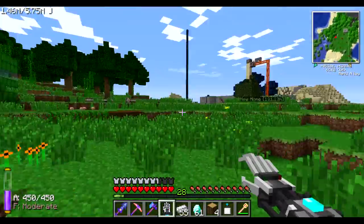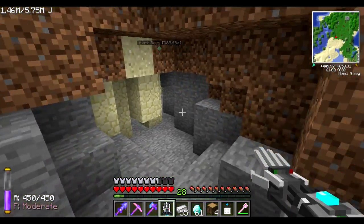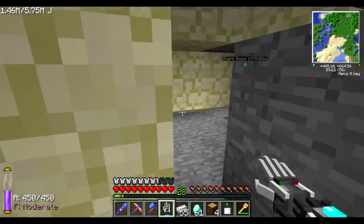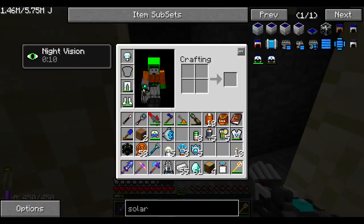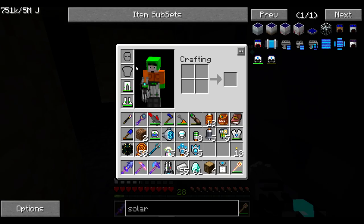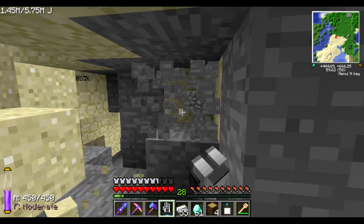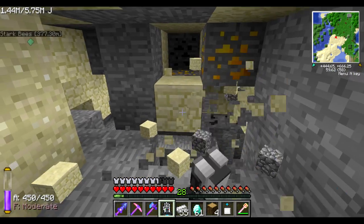And how fast will it break stone? By the way, you can see that everything seems bright - that's because of the night vision helmet. If I take that off, now everything seems like the way it should be - basically barely anything. The helmet gives me night vision which is very convenient. So breaking stone also very nicely.